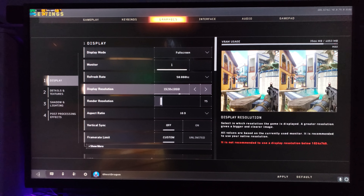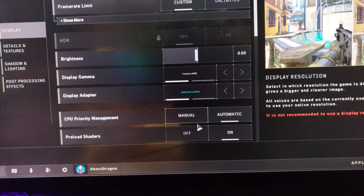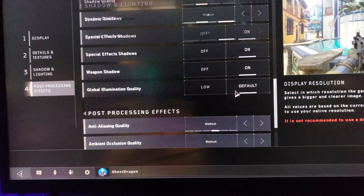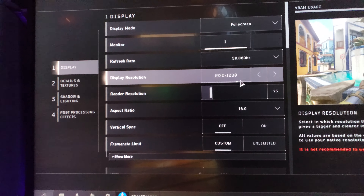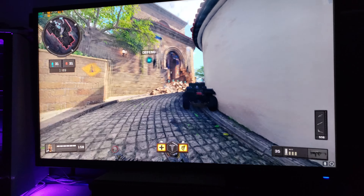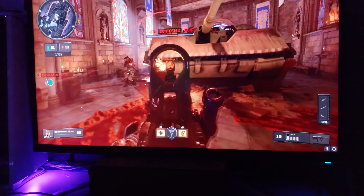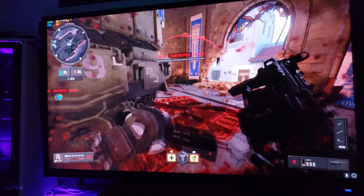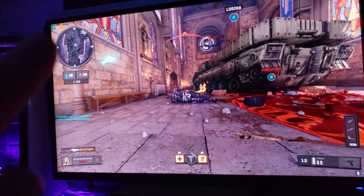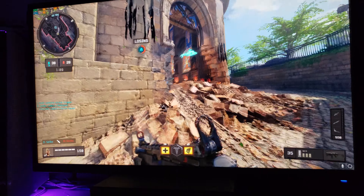Alright, Black Ops 4, 1080p, 75% rendering, high-medium settings — 960, see how it performs. So I was getting 80s and 90s, so I did 100% scaling, 100% rendering at 1080p. Getting 57 right now — it's hard to tell, the GPU is in the way — high 50s to 60s and sometimes 70s. So high-medium settings, 1080p.